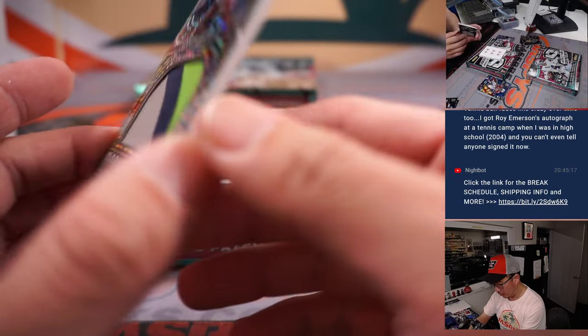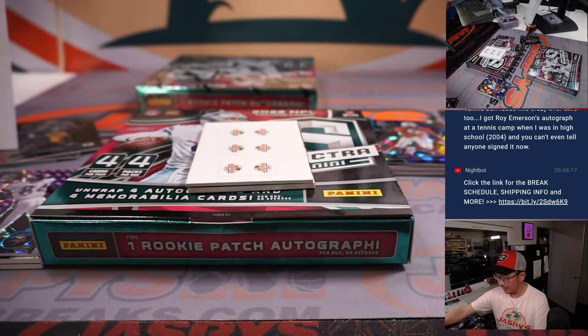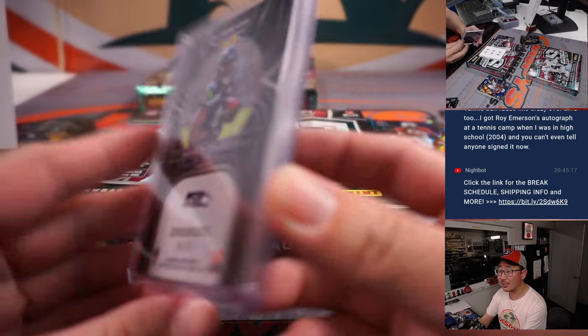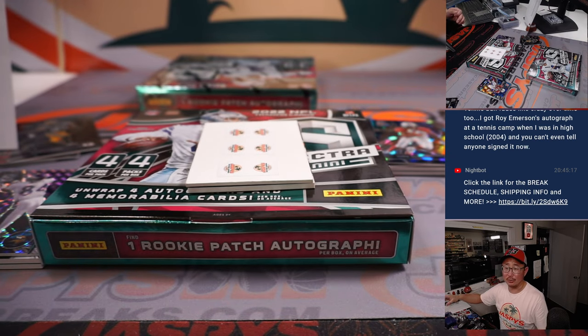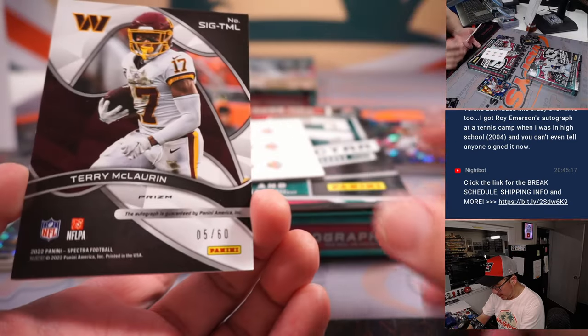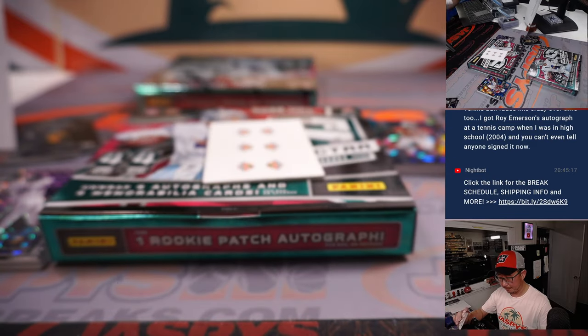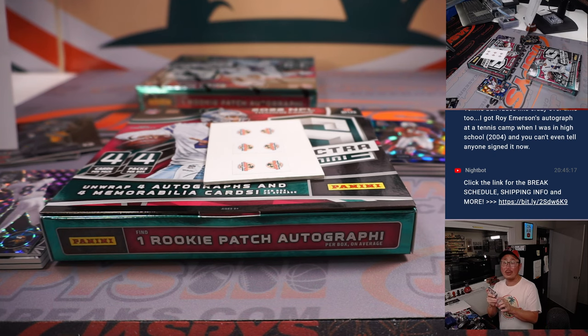Kenneth Walker, 3 out of 25, nice monumental memorabilia. Seahawks 3, Seattle 3 — Robert Runkle. Jay Nice is saying tennis ball autos fade like crazy too. Got a Roy Emerson autograph from a tennis coach when you were in high school back in 04 — can't tell anyone signed it now. Terry McLaurin, 5 out of 60, Commanders 5 — Michael P.